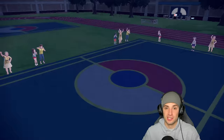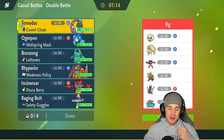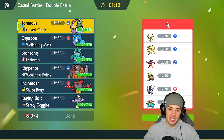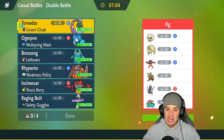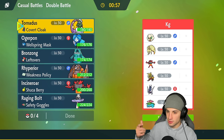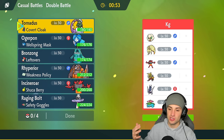From here I drop Draco Meteor and Bleakwind Storm — they end up just canceling the match. Final match on its way, we're sitting 2-0. The first match was a stall match and they canceled, the second match Ryperior killed it early picking up two big KOs, then Raging Bolt and Tornadus cleaned up. Going up against another sun team: Whimsicott, Ninetales, Incineroar, they also have Gouging Fire, Venusaur, and Arboliva.